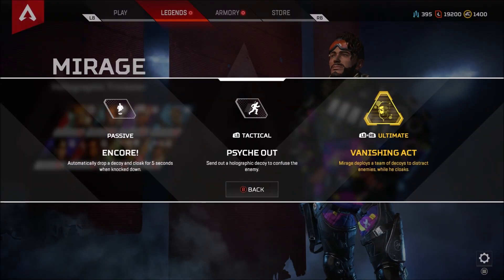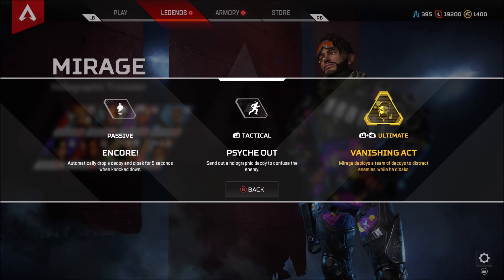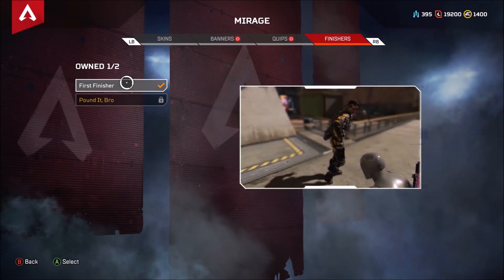If you are new to Apex Legends, your passive ability happens throughout the course of the game. Your tactical is manually activated and recharges — with this character — every 15 seconds, and your ultimate charges over time.